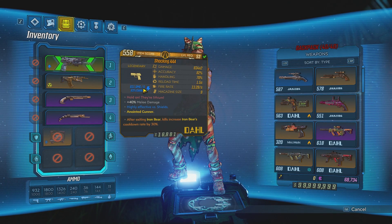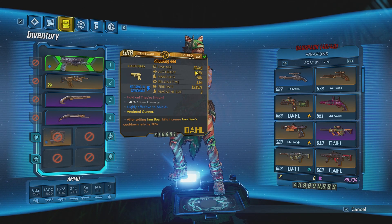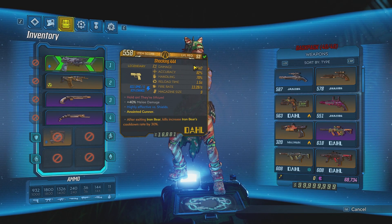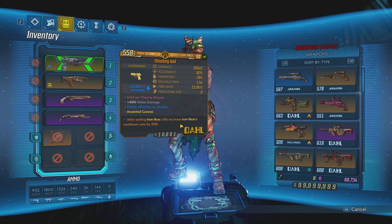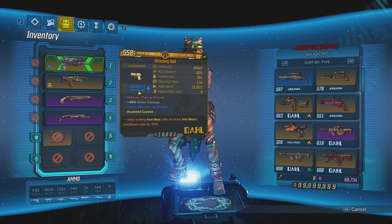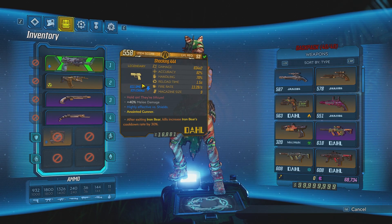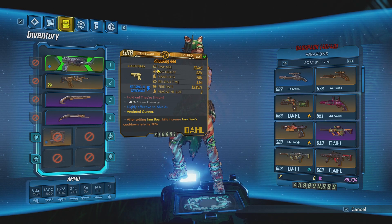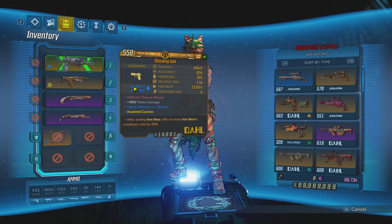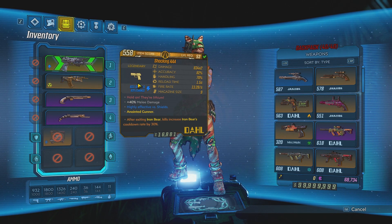As for how these numbers are determined, the damage is based on the weapon card's damage, and for Dahl pistols it is a 99% ratio — so 831 out of 834 is actually 99%. That is only for Dahl pistols; every weapon depending on manufacturer will have a certain ratio. Except when it comes to Maliwan weapons, those have a weird thing going on with weapon parts. Alien barreled weapons also have a boost to their status effect damage, so just keep that in mind.